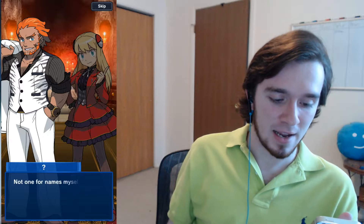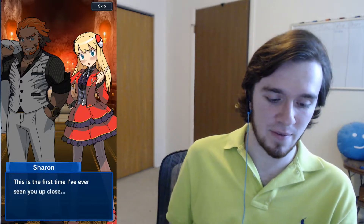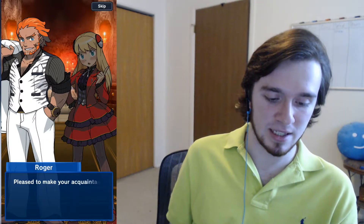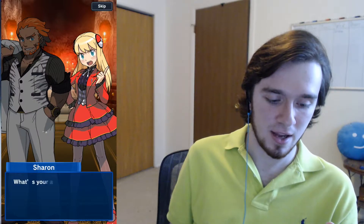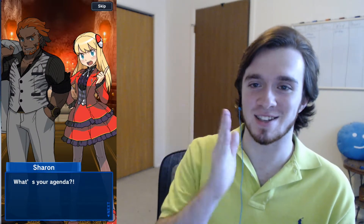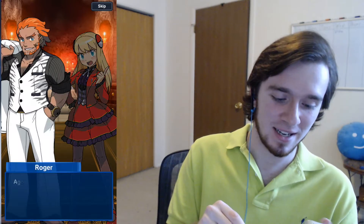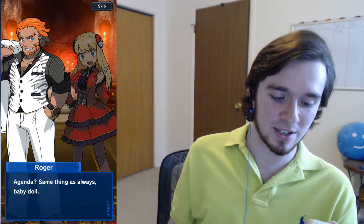Who are you? 'Not one for names myself, but some like to call me Roger.' Don Roger. Get it — like he's the Don of a Mafia. I see what's happening here. 'This is the first time I've ever seen you up close. Pleased to make your acquaintance, Miss Sharon. What's your agenda?' There's a weird extra space between the letters — looks like someone was typing up this dialogue, translating it from Japanese most likely, and they just hit that extra space. 'Agenda? Same thing as always, baby doll — a brighter future for the Roger family.'